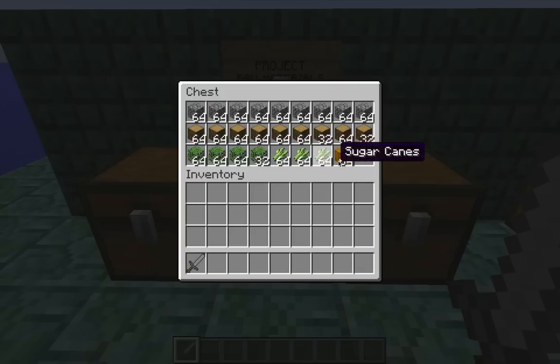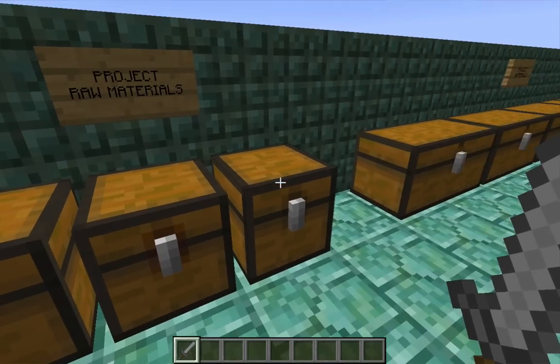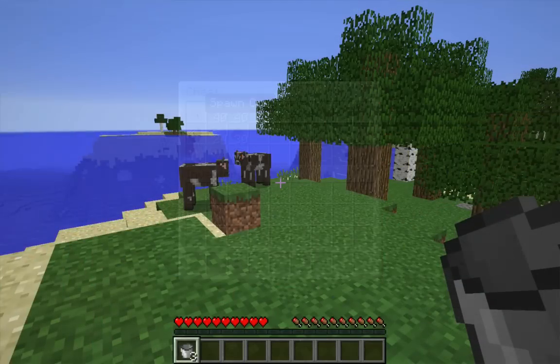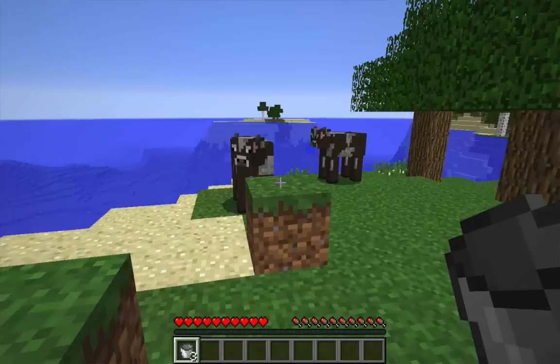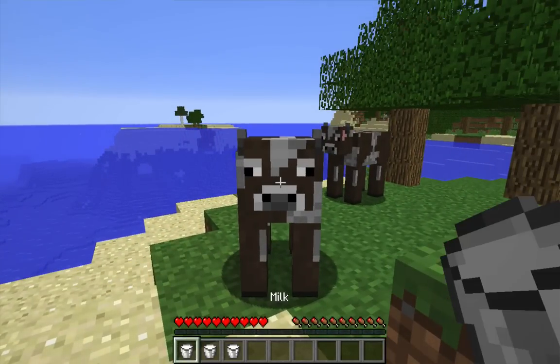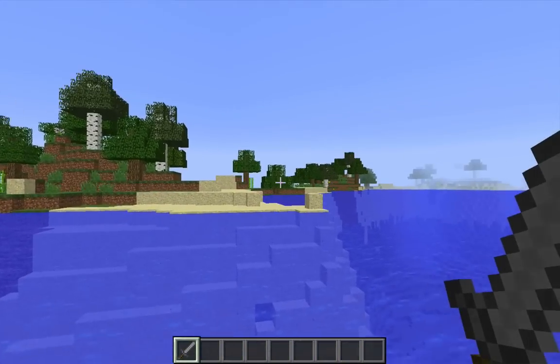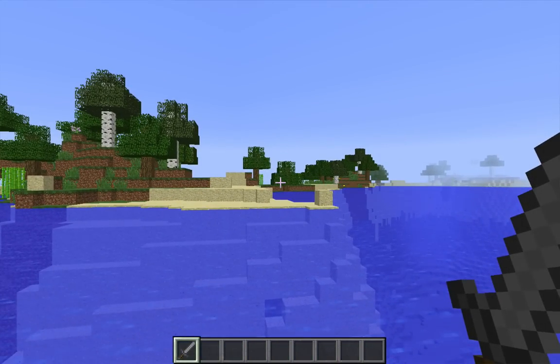Three stacks of sugar canes and a stack of pumpkins round out the common raw materials. As for the less common raw materials — well, it's not really a raw material per se, but I'll need a cow to milk. If everything goes well, I'll have to milk the cow only once; if not, a second time, but no more than that. So I'll need to know where to find a cow, but it's not really necessary for it to be nearby. Luckily, some cows spawned along this peninsula, so I won't have to go far.